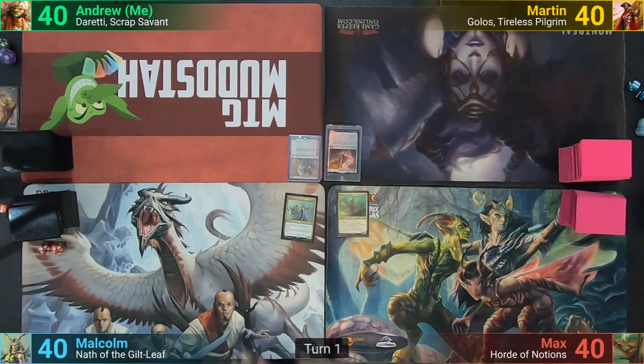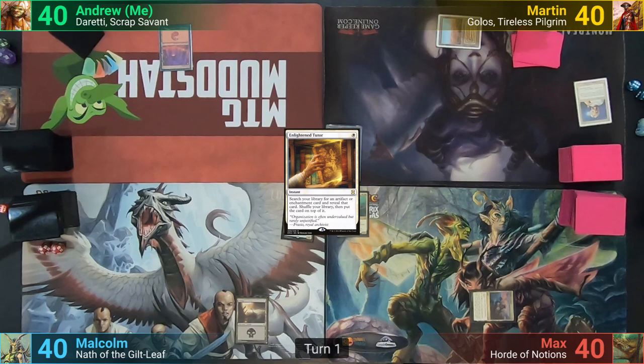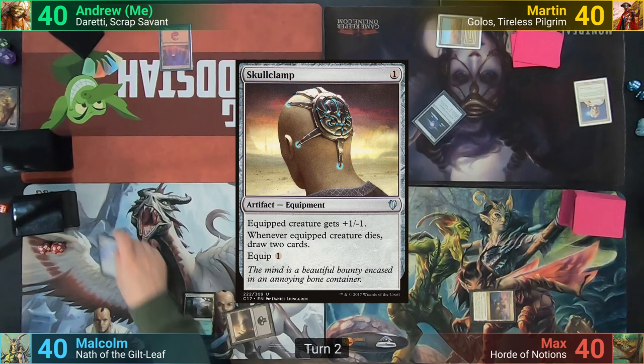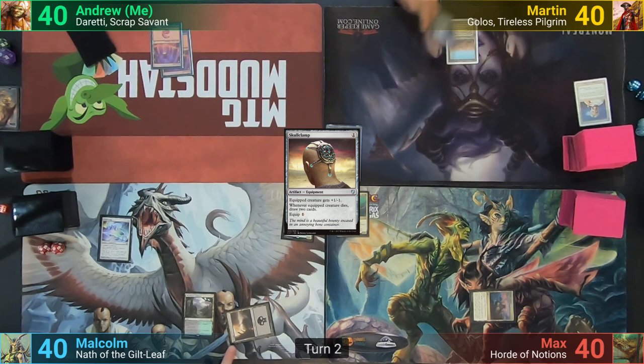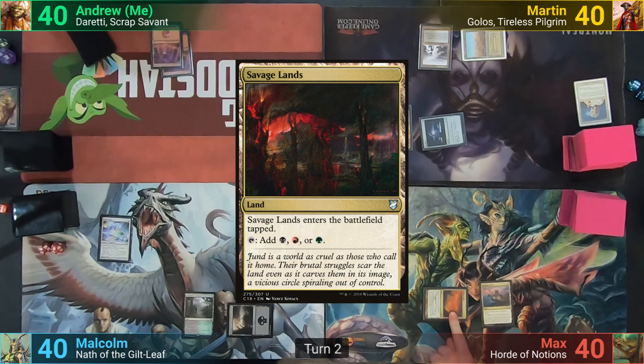Malcolm plays a Swamp. I play a Mountain. Martin plays a Scrubland and casts Enlightened Tutor, going to find a Sol Ring and put it on top. Max plays a tapped Seaside Citadel. Malcolm plays his Woodland Cemetery and casts Skullclamp. I play a Mountain. Martin plays a Polluted Delta and casts his Sol Ring, then taps it for a Scroll Rack and passes.